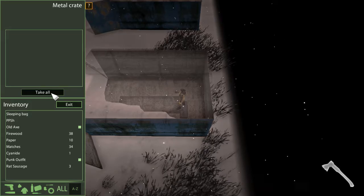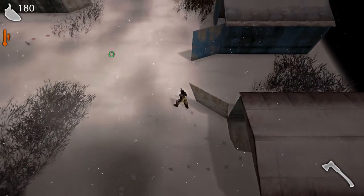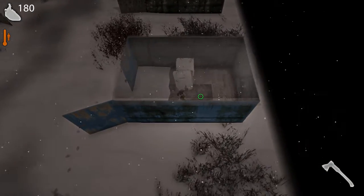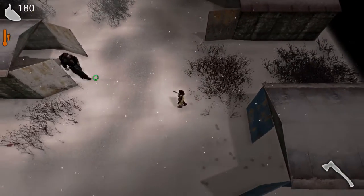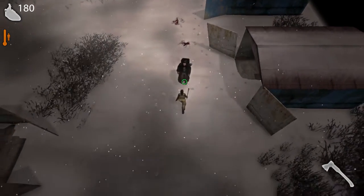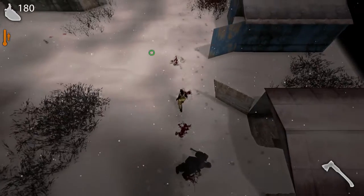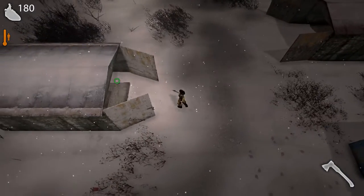Ooh, rat sausage — let's take that. You can see my point of view is indicated on the map. There are stealth mechanics in this game. You frequently want to hide rather than fight. Killed him without taking any damage! He's not got any good loot though. If you sustain an injury during combat, that injury can kill you quite easily — I think that's what happened to me last time.